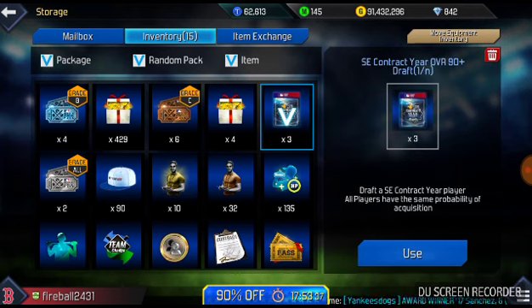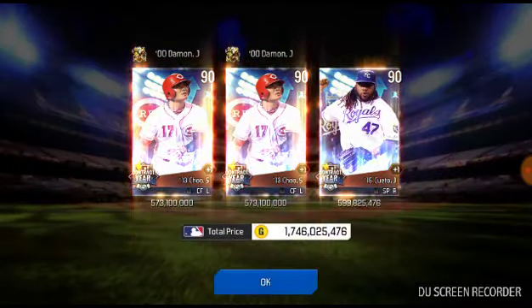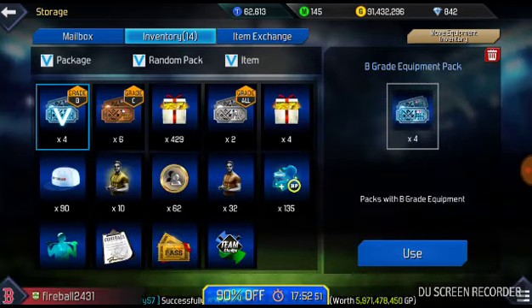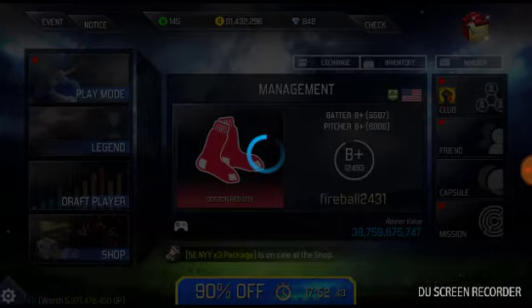And now on to these three 90 overall contract year drafts. Hopefully we will have the same result out of these since these are 90 plus overalls, and hopefully we can get some 92s out of here. I believe Tanaka is probably the biggest one out of the contract years. In three, two, one — all of these are 90 overalls, we get two Ichiros and a Johnny Cueto. Not bad pulls, but the career highs out of this pack opening were definitely the highlight.